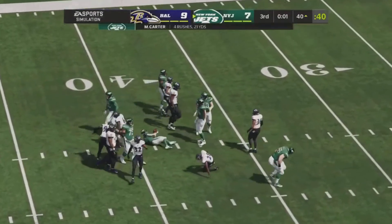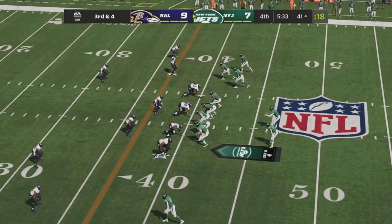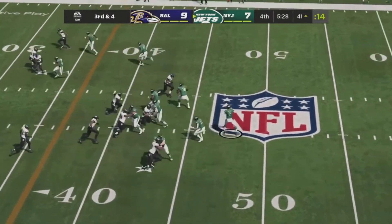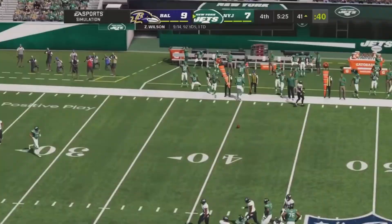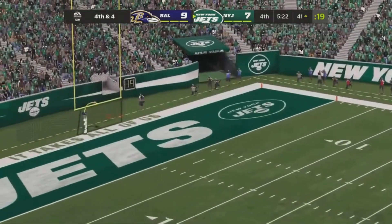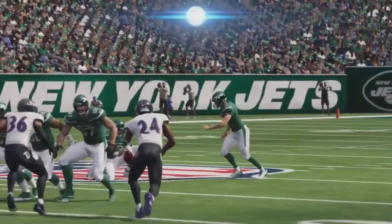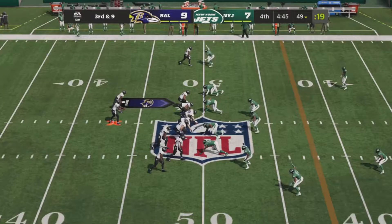Carter in the backfield — they hand it off on a little counter play. Good move from Carter, he gets flipped forward for about seven yards and that does it for quarter number three. Wilson back to pass with three receivers right and two left, Michael Carter in the backfield. Wilson throws right, it's broken up, and they attempt a 58-yard field goal to take the lead for the Jets — snap back, hold down, kick is up — no leg or accuracy on that one. We were perfect on kicks this season, but no more.